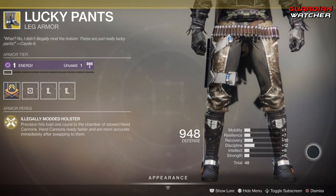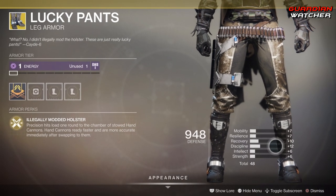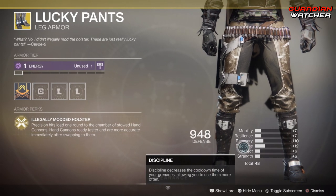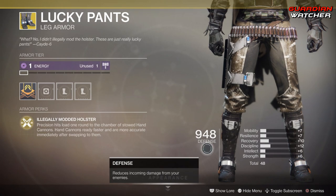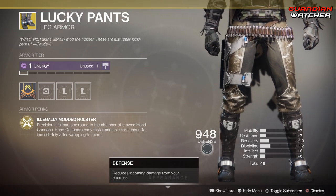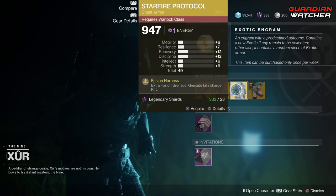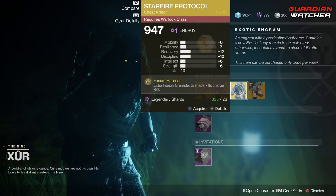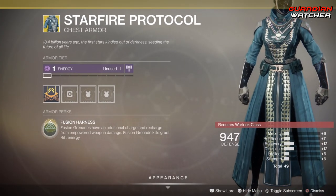The highest stat on this is a plus 12 Discipline, and that's pretty much it. I'd probably skip this, but if you are a hand cannon player I'd give it a Tier 2 to 2.5 in both PvE and PvP. If you're not a hand cannon player, don't even worry about it.